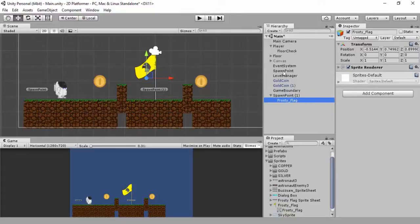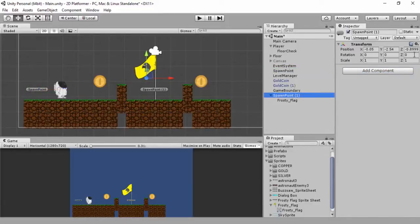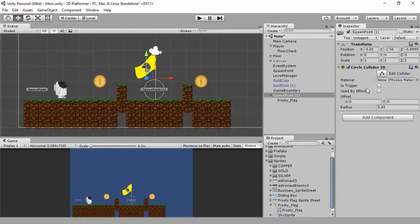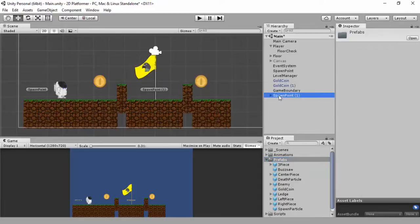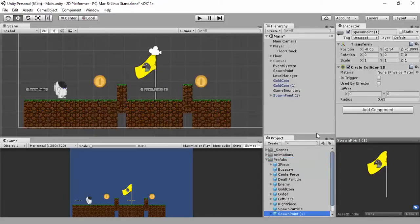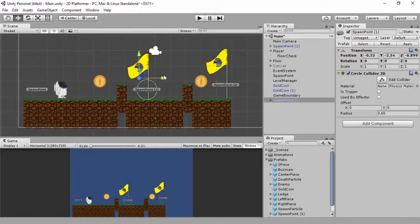I'll drag it in under there - the circle collider is happy like that. I'm going to copy that component and paste it as a new one so it's got the same circle collider. Then I'll drag the spawn point into my prefabs folder. Now any changes I make in here will change them all, so I can drag another one out and put it to there for this example.